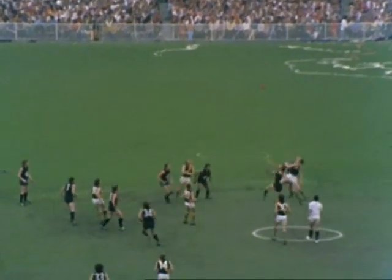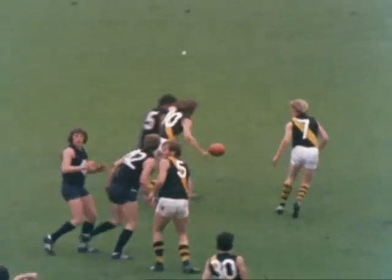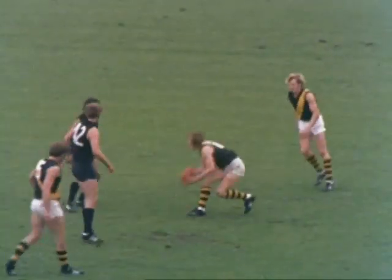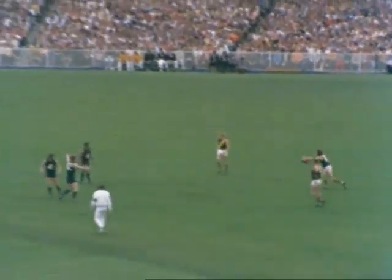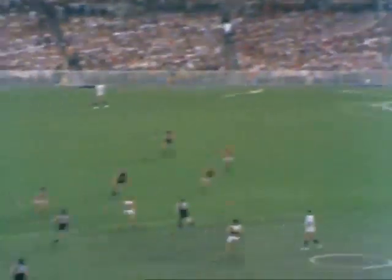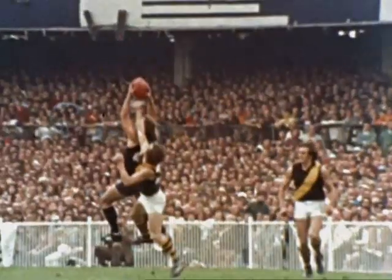In the ruck duel following that goal it's Richmond who have the chance to come forward, but yet again Carlton dominating the play. The ball on the ground — Sheedy of Richmond is grabbed high around the neck; he should have been grabbed between the knee and the shoulder, and Sheedy will have the free kick for Richmond. He elects the drop kick — it's a bad drop kick, didn't control that one at all — and the ball comes away towards Hurst. He kicks up towards Jesaulenko who marks.